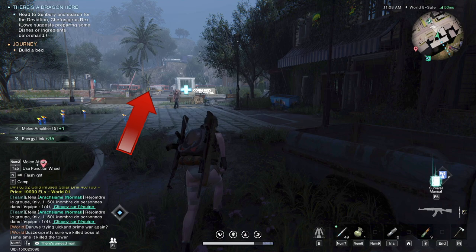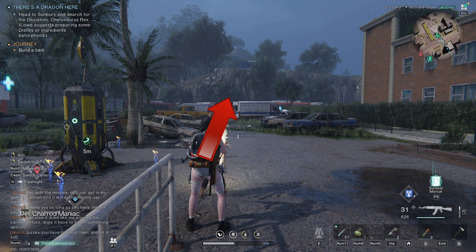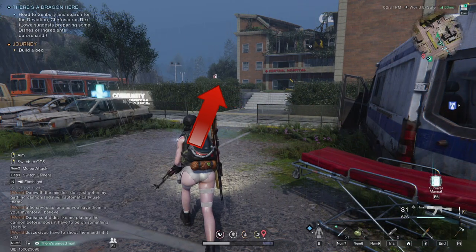Go to the other side of the road and activate the anchor. Go past the first van and turn right. Enter through the door.